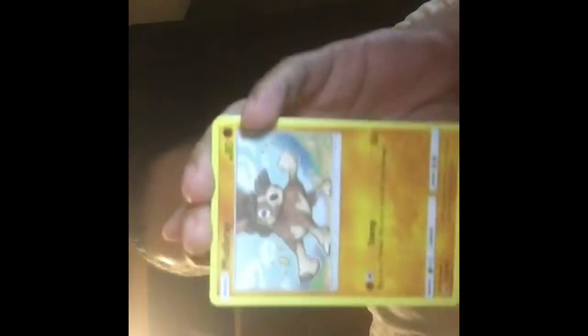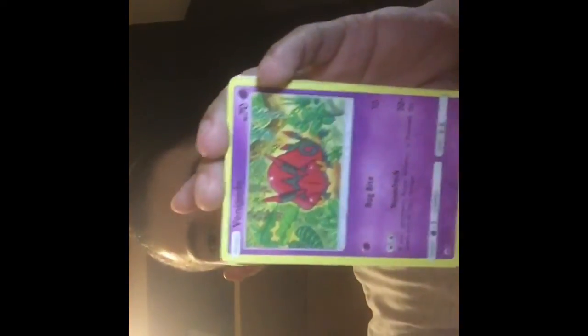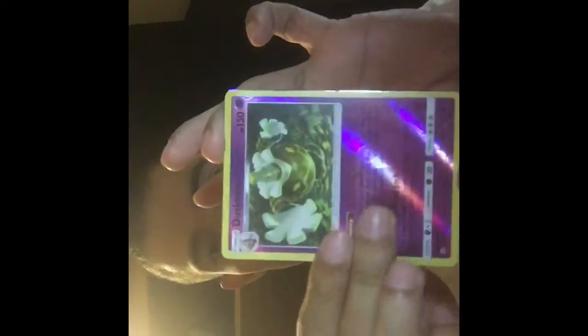Metal, psychic — Guzma, Kirlia, Hoothoot, Ladyba, Mudbray, Horsea, Venipede — the reverse is Dustox — and the rare is a Golisopod. Guys, we've pulled this card so many times and we haven't got the full art or the hyper rare version of it. I think we're just cursed to pull Golisopods for the rest of our lives.